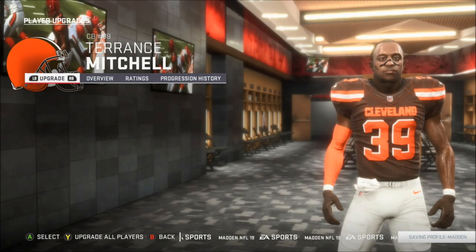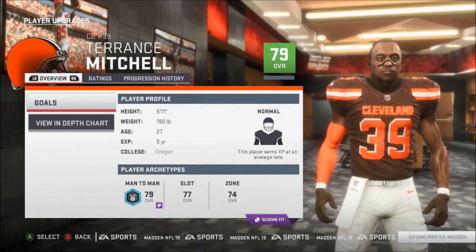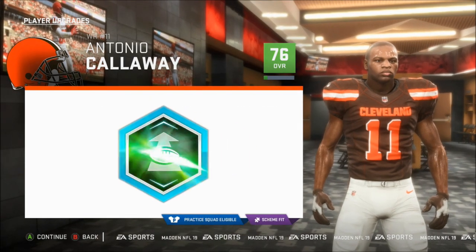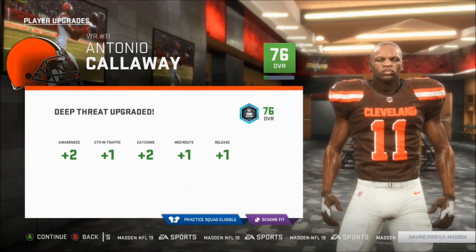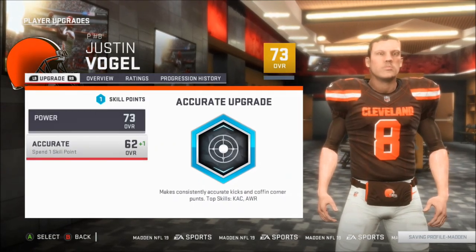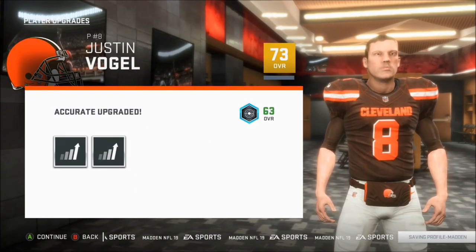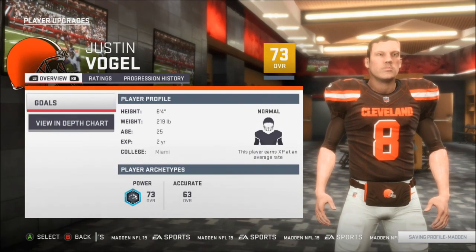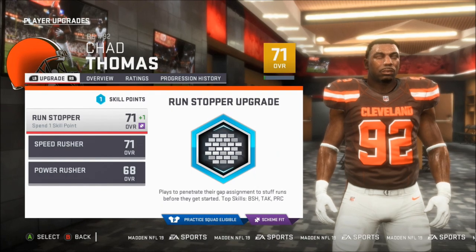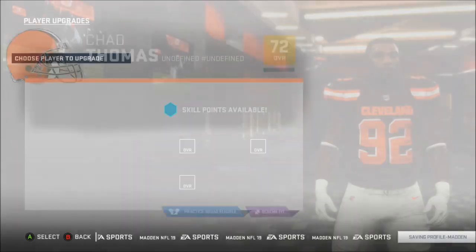Who else got an upgrade? Terrence Mitchell — I picked him up in the offseason and he's already getting better, which is good. And Tony Callaway — yeah man, I like this kid. Hopefully he's as good in real life as he's been in Madden. I know he's had some off-the-field issues. Justin Vogel is my punter — his accuracy is kind of garbage, so I want his accuracy to get better. One accuracy upgrade. Chad Thomas is a backup right end, good for him. Run Stopper upgrade — get you a little better there, buddy.